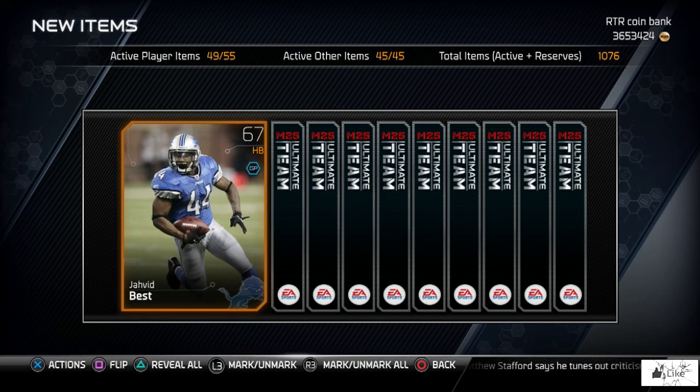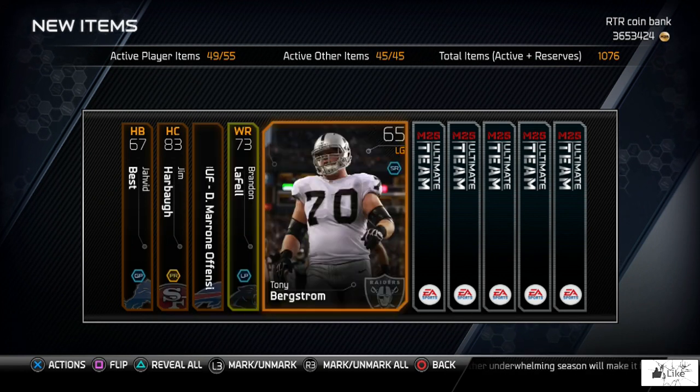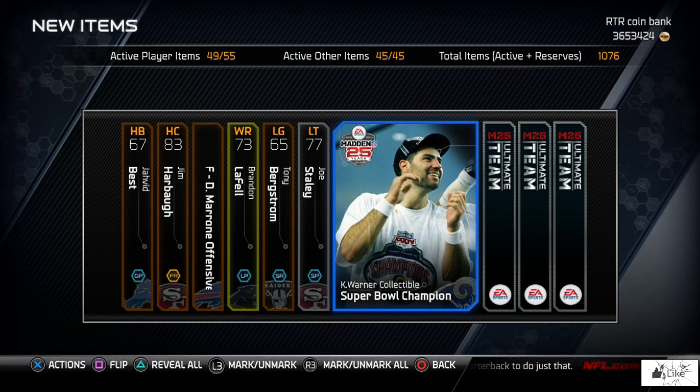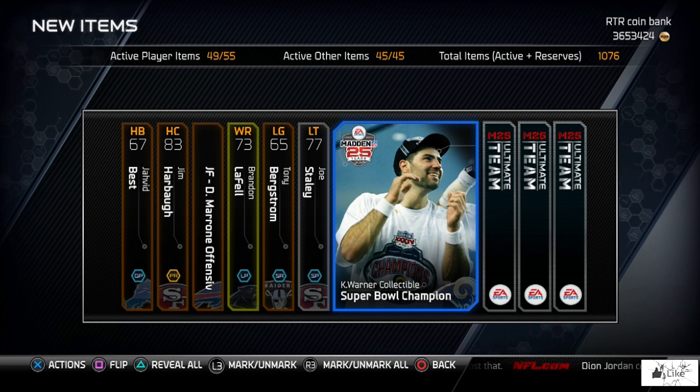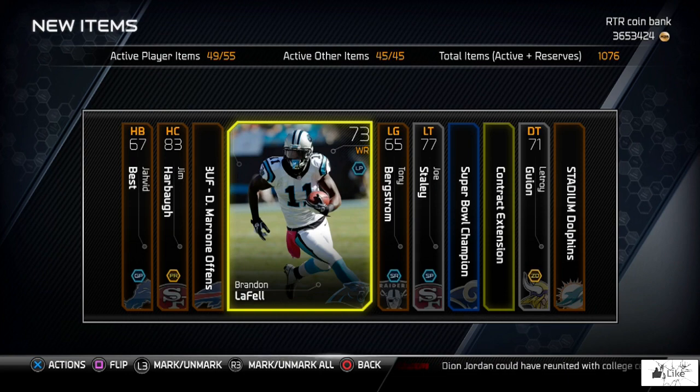Also, if you guys happen to have 75 dollars laying around that you don't need to use on something better, if you want to go ahead and purchase a legendary bundle you'll get a topper pack with 10 Madden 25 collectibles. If you pick that up, let me know what the contents were. We pulled two collectibles back to back — we got Kurt Warner Super Bowl Champion in this pack, and our gold was base Brandon Lafell.